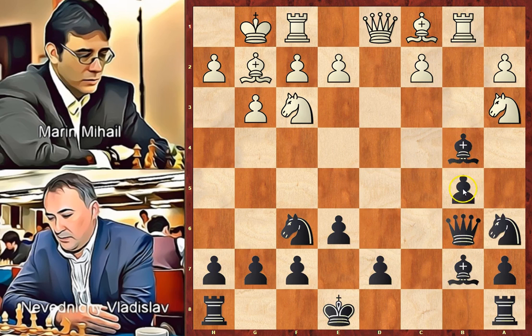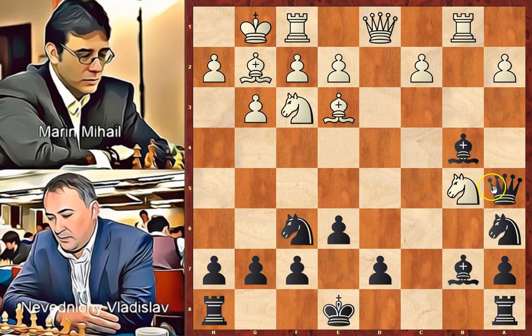Knight to a6, developing the knight on the edge of the board and defending the bishop. Maybe it was better to put the knight on c6. Looking into the database, this is a new move for black — usually knight to c6 or queen to a5 was played here. Bishop to a3, developing and attacking the queen. Queen to a5, knight takes on b5, recovering the material. If black takes the knight, white regains the piece back by playing a3, using the pin.